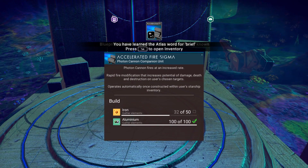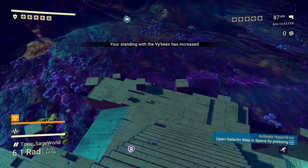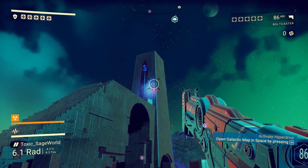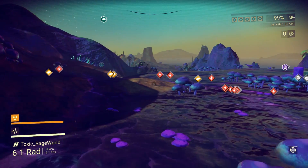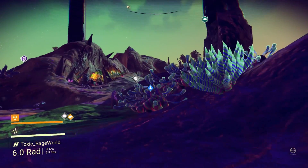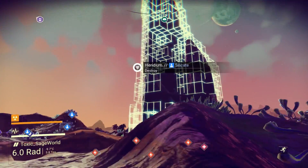I learned a new word too — the Atlas word for 'brief,' I guess. There appears to be multiple languages. You might think the Vy'keen built these structures, but apparently not — these structures just appear, just like the Sentinels. Because people never see the Sentinels warp in. They never seem to come from anywhere. They just sort of appear when nobody's looking. It's very odd, the Sentinels.